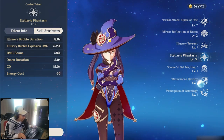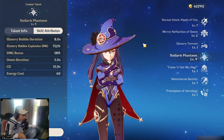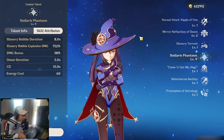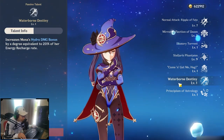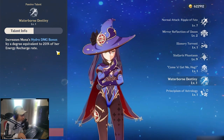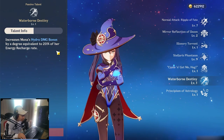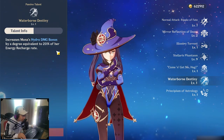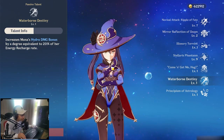The Q skill is very OP and you want to utilize it as much as you can. If you're using Mona as a support or bursty DPS, max out the Q first. Her passive talent, Waterborne Destiny, is pretty good because she gains 20% of her energy recharge rate as hydro damage bonus. So if you go energy recharge sands, that's going to let her spam her Q skill more while also gaining hydro damage bonus — a very good talent.